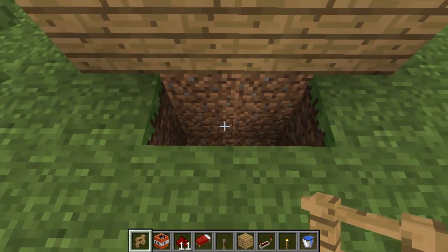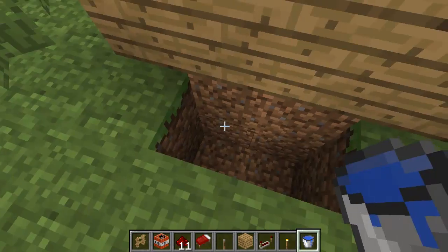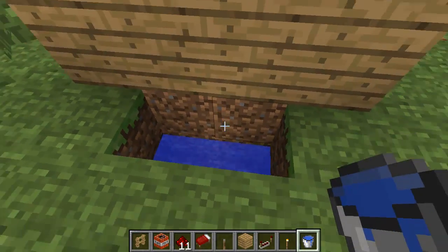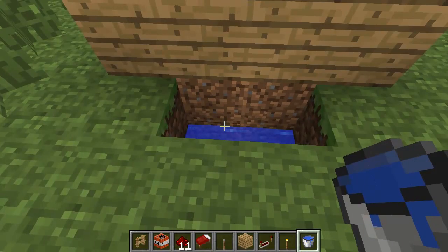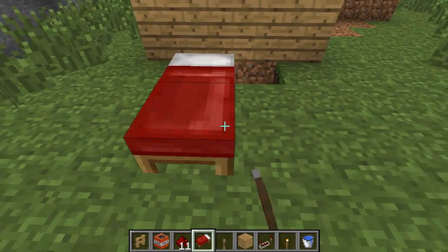You can use a single bed but I'm just going to use a double. So once you've dug a two-deep trench, just place a bucket of water on the bottom, and this is where the TNT will fall and will not destroy anything — only the player that's in the bed.